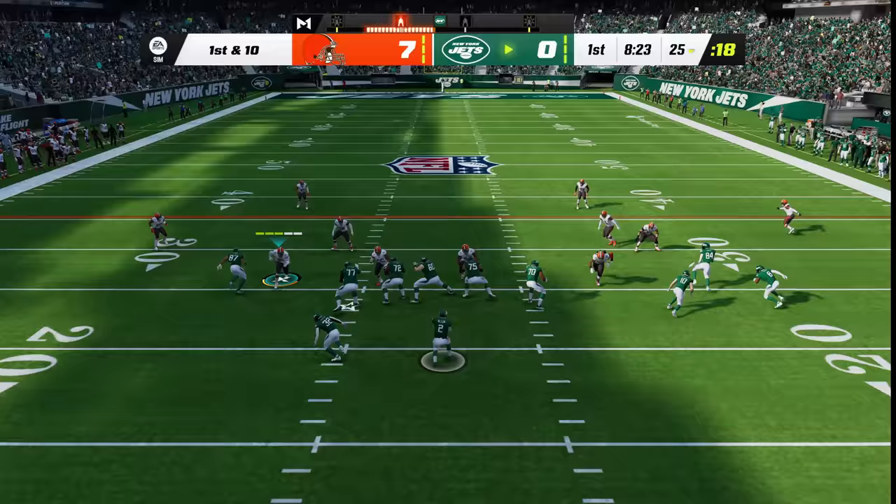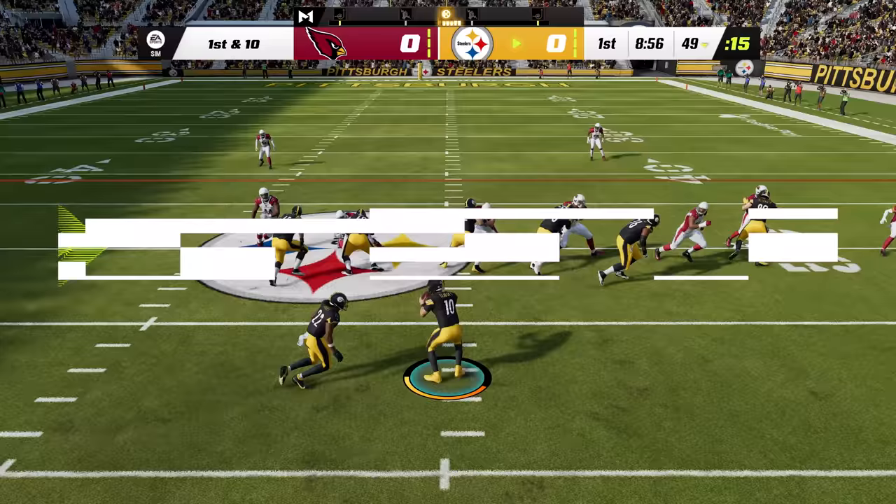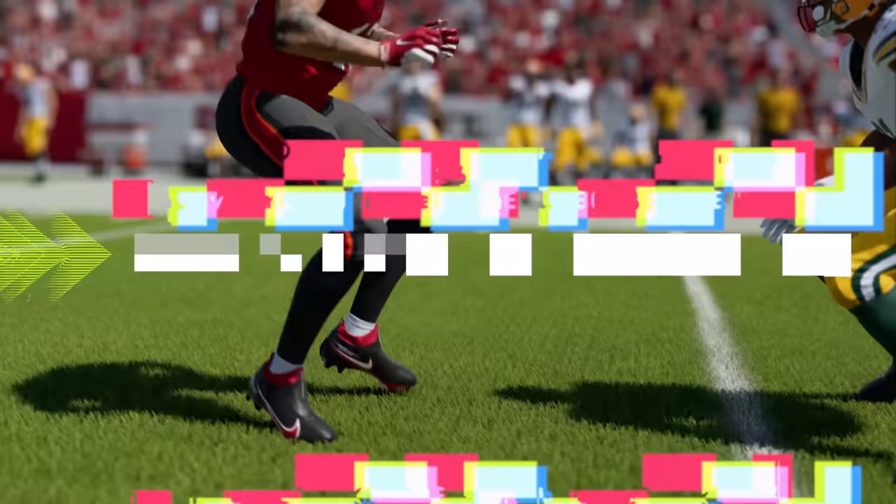It comes to life in Madden 23 in four major ways: through new control mechanics that we're calling Hit Everything, Skill-Based Passing, 360 Cuts, and Wide Receiver vs. DB Battles.